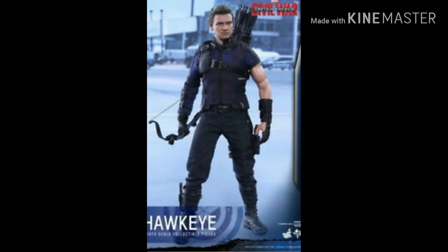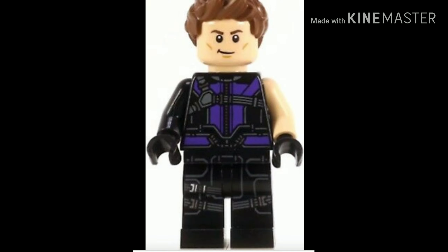Moving on to Hawkeye — he will have a very similar outfit to the Civil War minifigure, based on information we've heard, since there has not been a leak of his minifigure from the game yet. If you look at the Civil War minifigure it does have purple, and we expect it just to be more towards the top, like in the comics, with a more puffy look that Lego tends to do to make minifigures more animated.